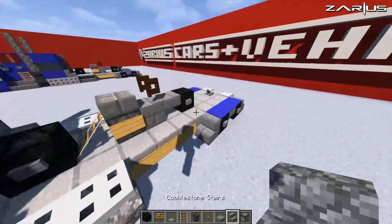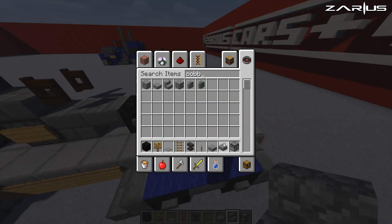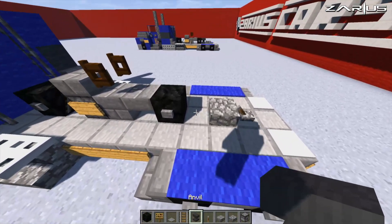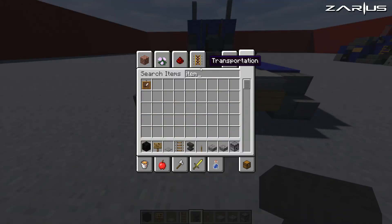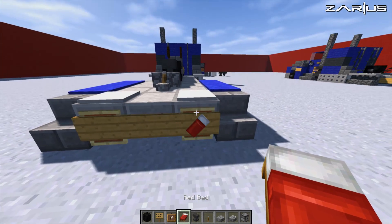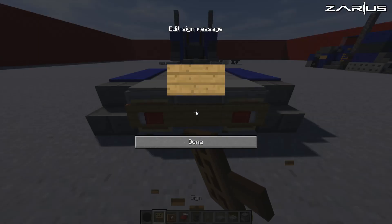Come back to the end — not a cobblestone stair, a cobblestone slab — and place it directly behind the lever. Place the anvil behind the tire. Around the back, grab an item frame and a bed, place the item frame on the ends and replace that with a bed for your brake lights. Put in a number plate as well.